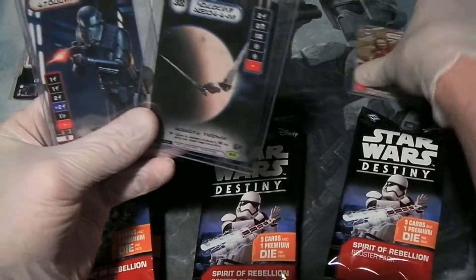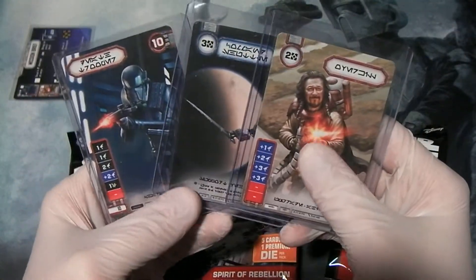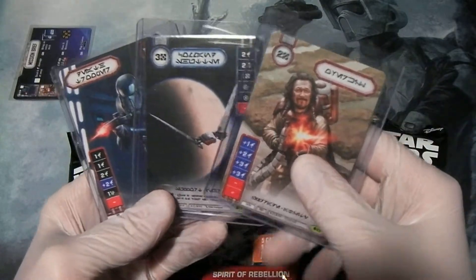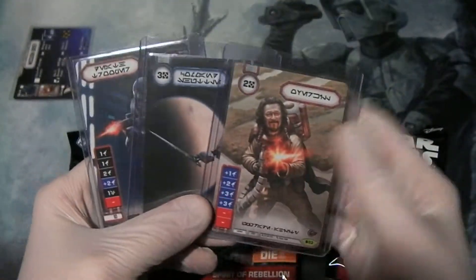Now, of these three full art cards, they did not come with the dice. They never do. There was Rey full art that didn't come with the dice, Rey alternate art didn't come with the dice, Kylo didn't come with the dice. So yeah, they never come with the dice — that's kind of a bummer, but it's expected.